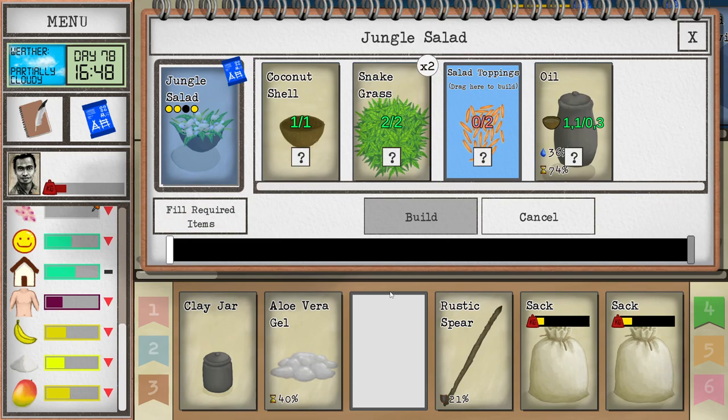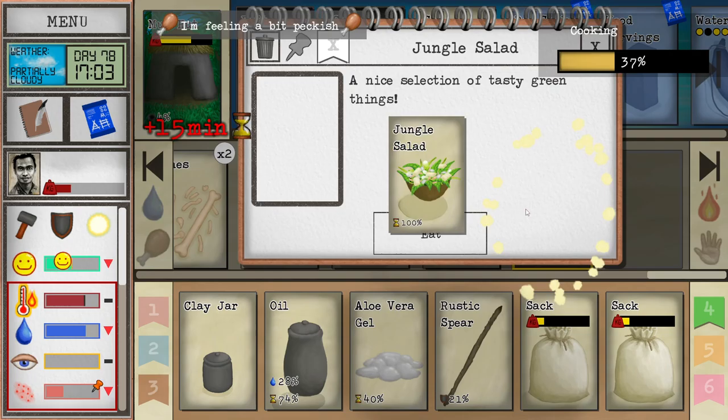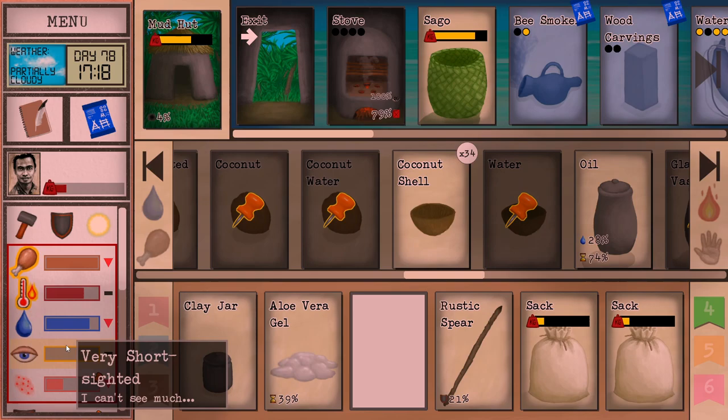Let's make a jungle salad. So we're going to need some toppings. Do we actually have any coconuts? No. Can we use mangoes? Funnily enough, you can. So the jungle salad gives you vegetable saturation. Now we are nice and fed — everything is good in the world, and we can wrap it up here.